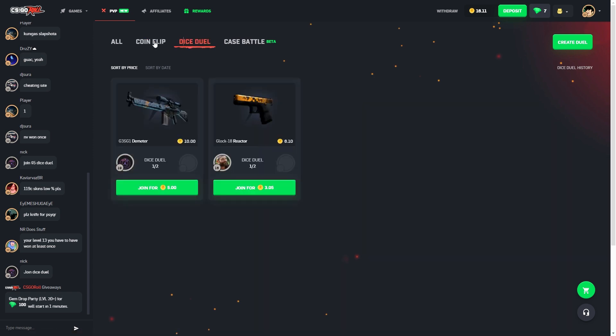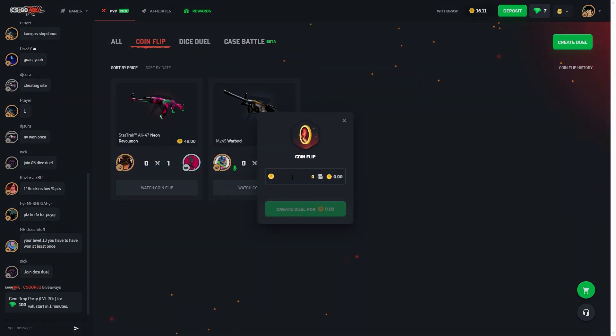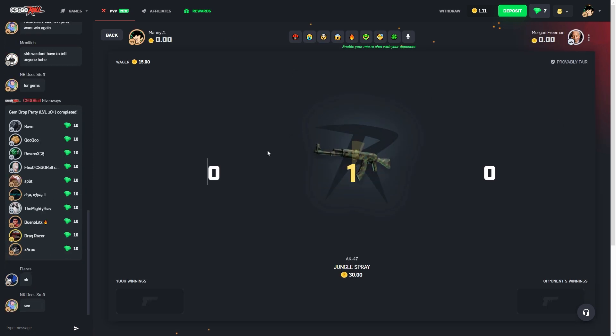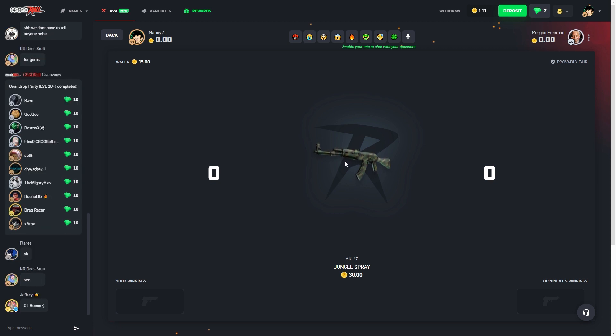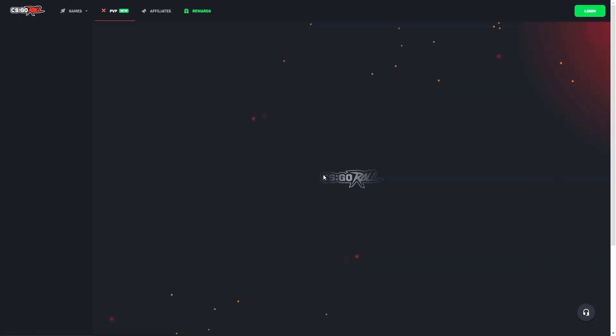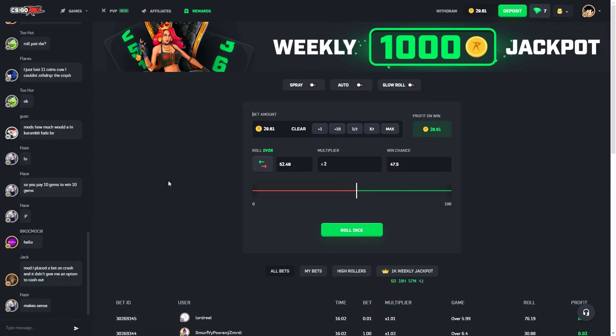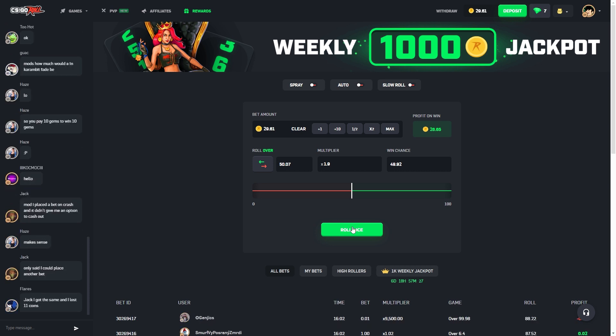Let's do a quick coin flip for 15. Got someone to join — come on, we need this. Might lag, not gonna refresh. Nice, we won! Let's go! Alright, this might be a little risky but I'm gonna do the dice thing. Right in the middle — let's do just 50 on the dot. If we can somehow hit the green we'll be at 50 dollars; if not we had fun overall. Come on!